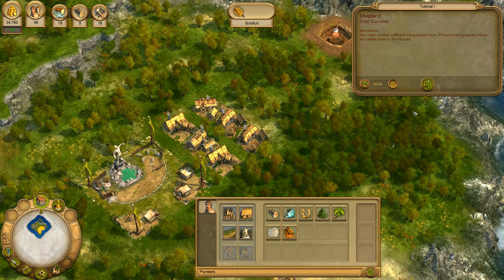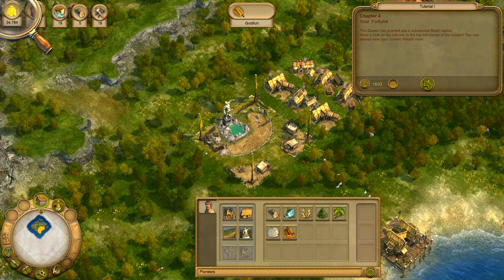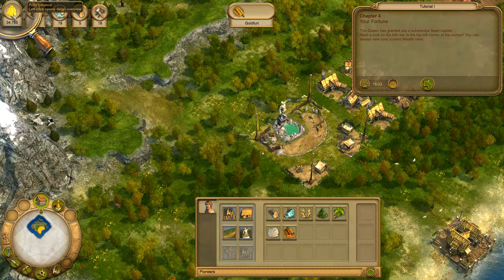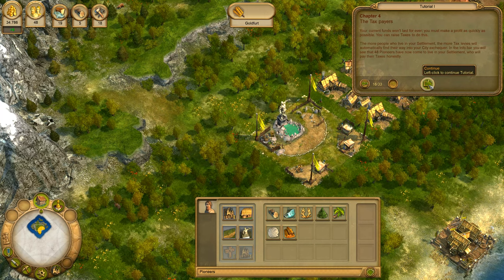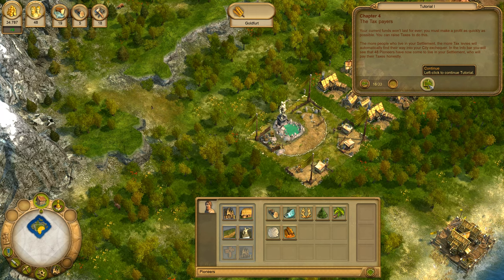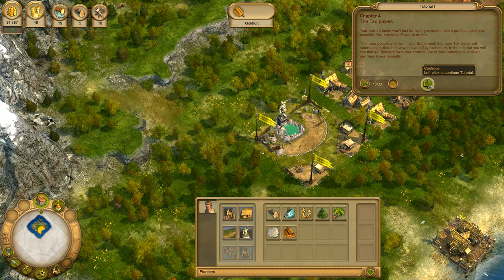Now pioneers will gradually come and settle down in the houses. The Queen has granted you a substantial seed capital. Have a look at the info bar in the top left corner of the screen. You can always view your current wealth here. Your current funds won't last forever. You must make a profit as quickly as possible. You can raise taxes to do this. The more people who live in your settlement, the more tax levies will automatically find their way into your city exchequer.